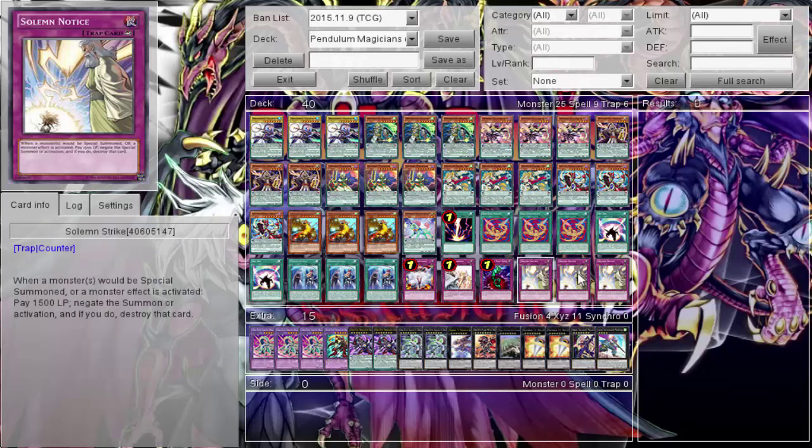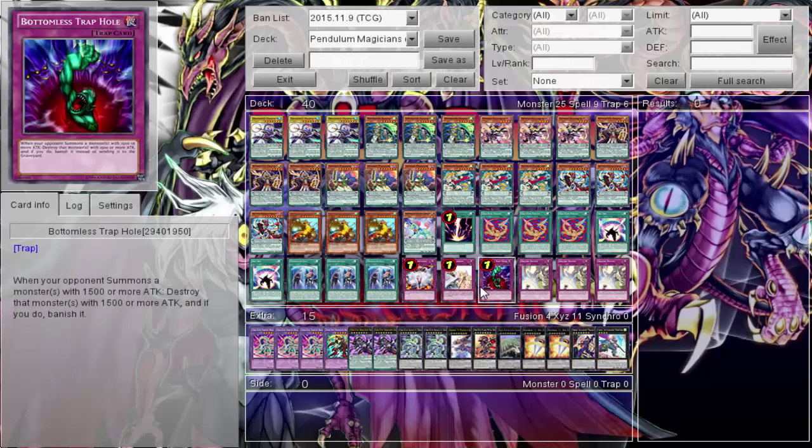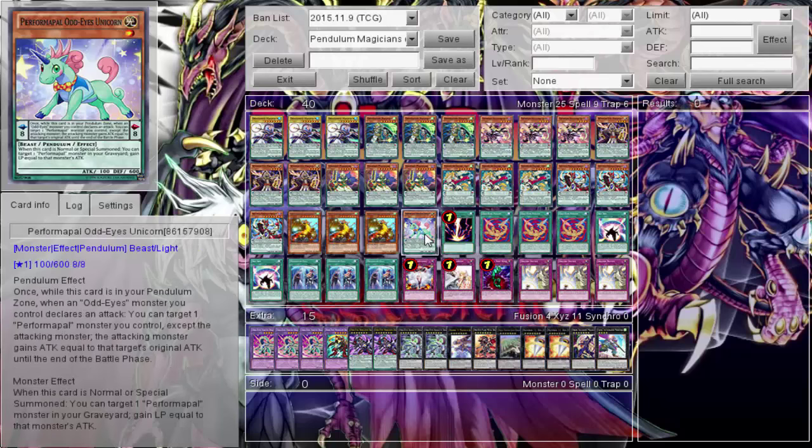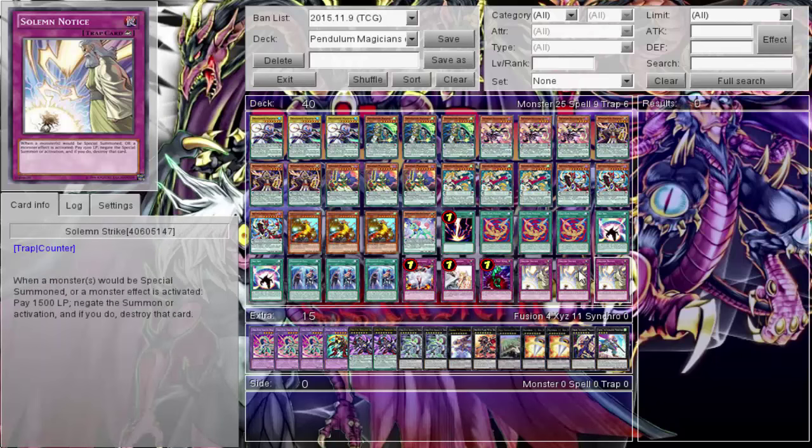My trap cards — this lineup can of course be switched out for like three Solemn Records and three Twin Twisters or MSTs. Vanity's, Warning, Bottomless — Bottomless wasn't in here before, it was actually another Unicorn, but I was like I don't need two Unicorns, so I put in Bottomless. Then of course the triple Strike — three of them. Strike, strike, strike right there.